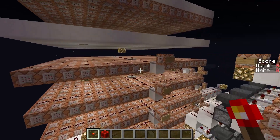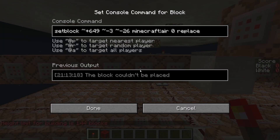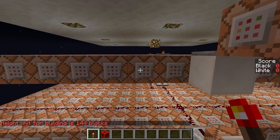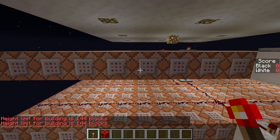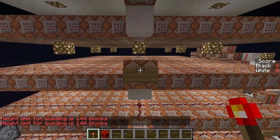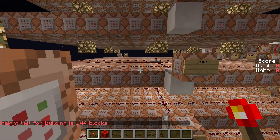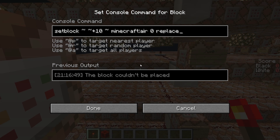Single command operators are over here. This one clears the board — each of its command blocks has the same set block to Minecraft Air command, and the coordinates point to a corresponding block above the board. This one clears the FFLU, and this one clears the backup board.